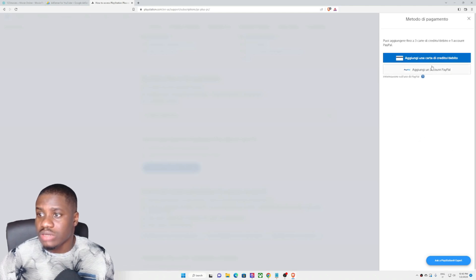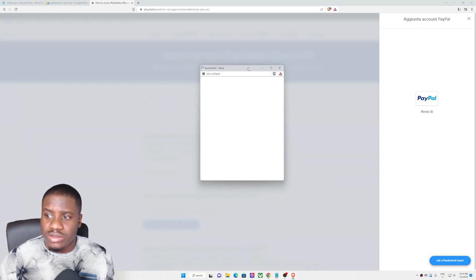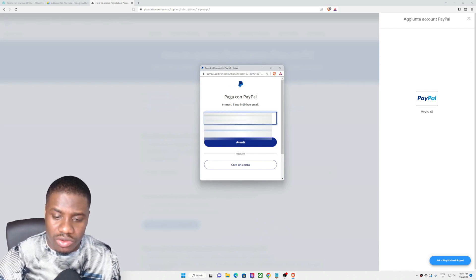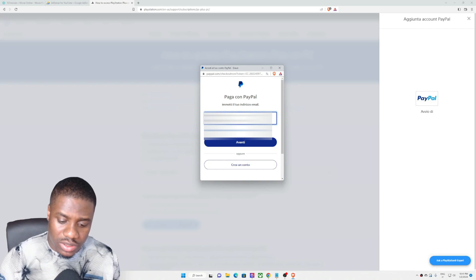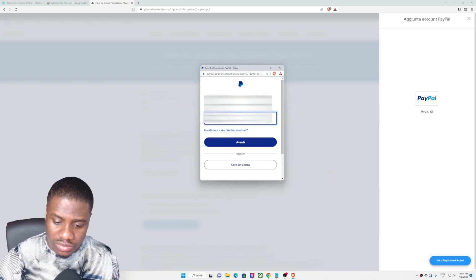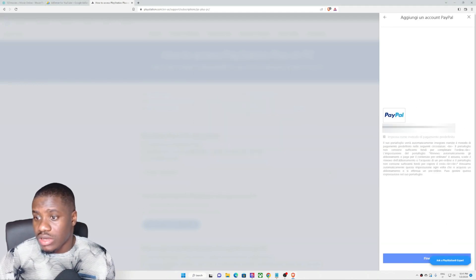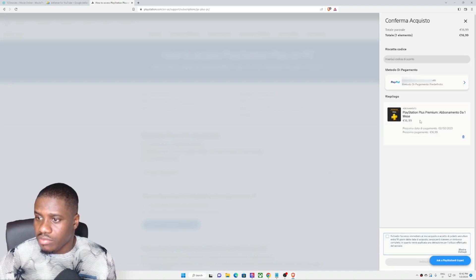Click 'Add Payment Method.' I'll be using PayPal, so I'll choose PayPal. Go ahead and fill in your PayPal details to add an account to the PlayStation Store. After that, they will have successfully added your PayPal account.